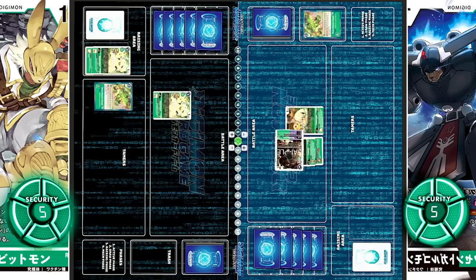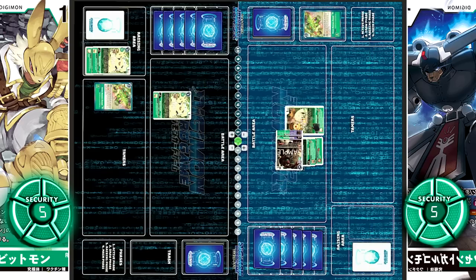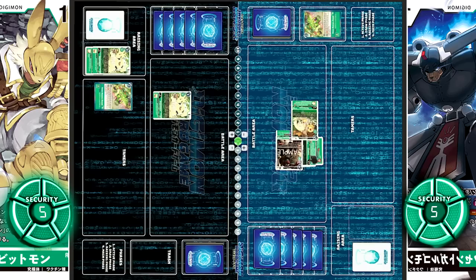Wendy Goemon immediately goes for security, activating its Alliance effect: when this Digimon attacks, by suspending one of your other Digimon in play, add the suspended Digimon's DP to this Digimon's and it gains security attack plus one. Terriermon lends its power. With Kokomon's Inheritable, once per turn when an effect suspends one of your Digimon, draw one. With Lopmon's Inheritable, when you suspend a Digimon for an Alliance effect, you may evolve this Digimon into a two-color green Digimon in your hand, reducing the evolution cost by two — so paying only one cost, Wendy Goemon evolves into Black Rapidmon.